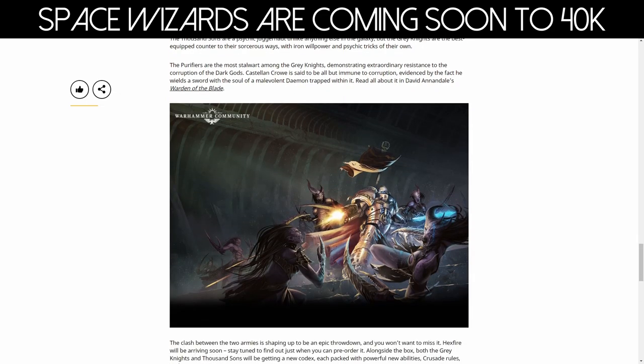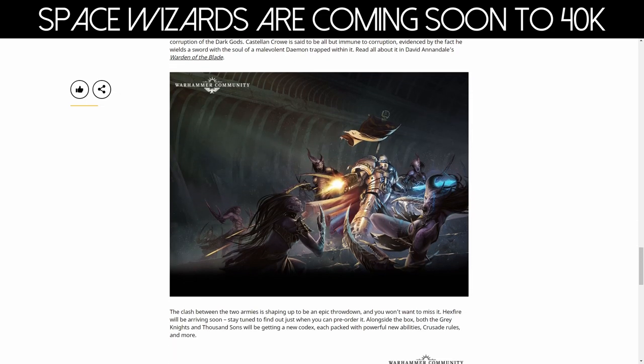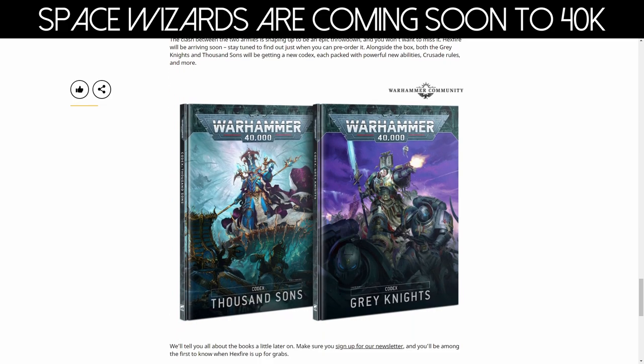We're going to keep going because I'll make this video real quick. Nothing else we can really say about it at the moment other than we're also getting the codexes — Thousand Suns and Grey Knights codex. It's an odd cover selection because the models are basically mirroring themselves, which is interesting. I guess that makes sense — they do oppose each other. One's all about magic and the warp, and the other is basically saying no, you can't do that.